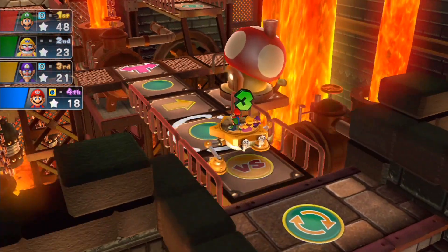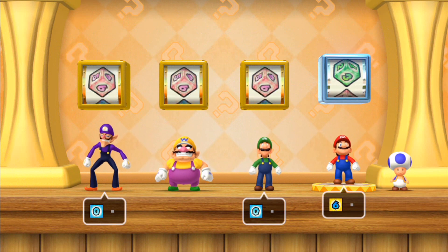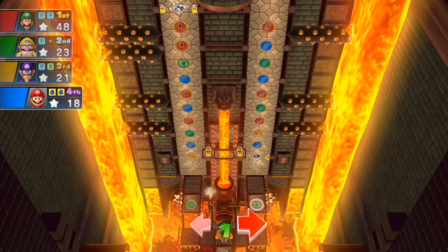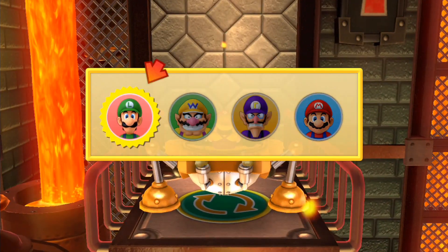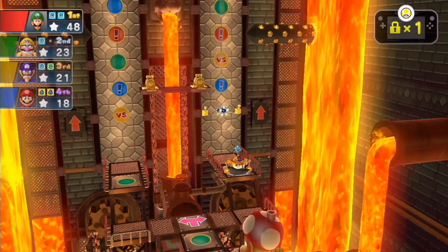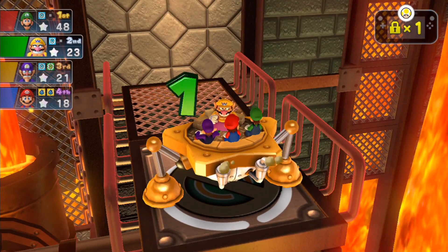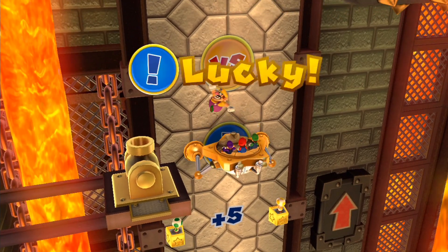Let's use the 456 dice block to get some mini stars. As I mentioned, this is the grand finale board for Mario Party mode, so this will be the last time we encounter the mini-stars gameplay style. We got ourselves a double slow dice block, which will come in handy. It looks like Luigi's going to get a zero and not move anywhere, while Mario lands on the lucky space to farm some more mini stars.